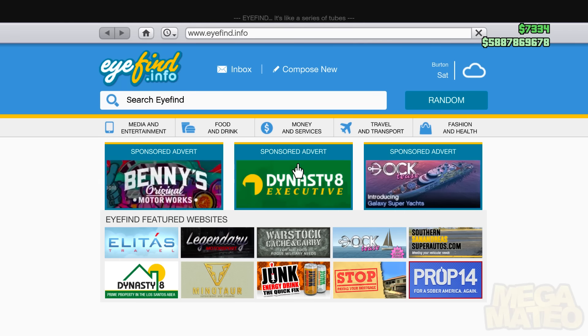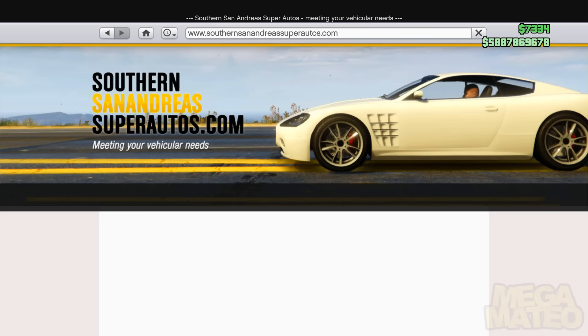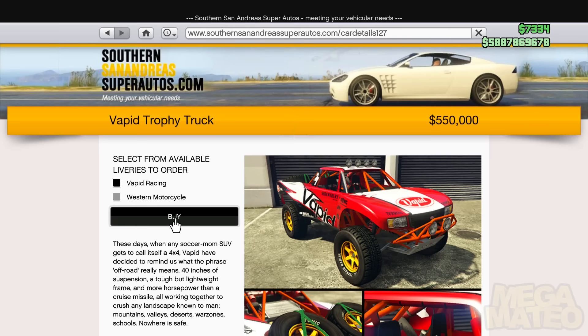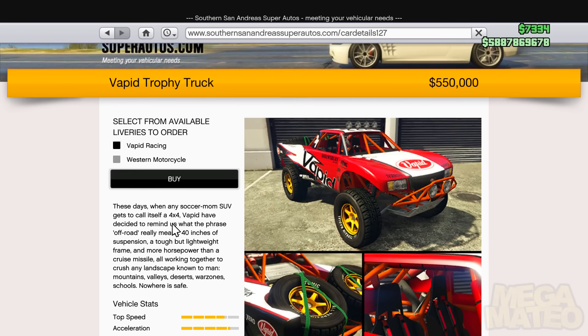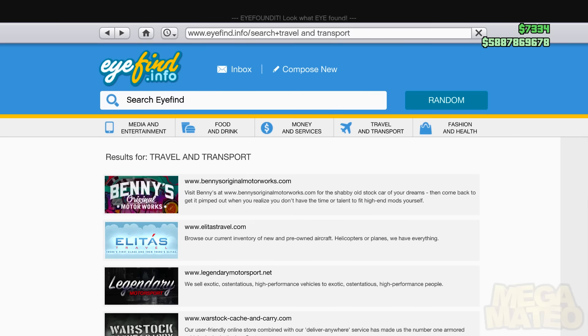If you guys don't know where to buy it, you just buy it on the Southern San Andreas website. It just came out today with the Cunning Stunts update. There's only two different options. During the customization part you'll hear some sad parts about this car, because it is a little bit sad sometimes. It's only 550,000, so it's really not that much if you've got money in this game.